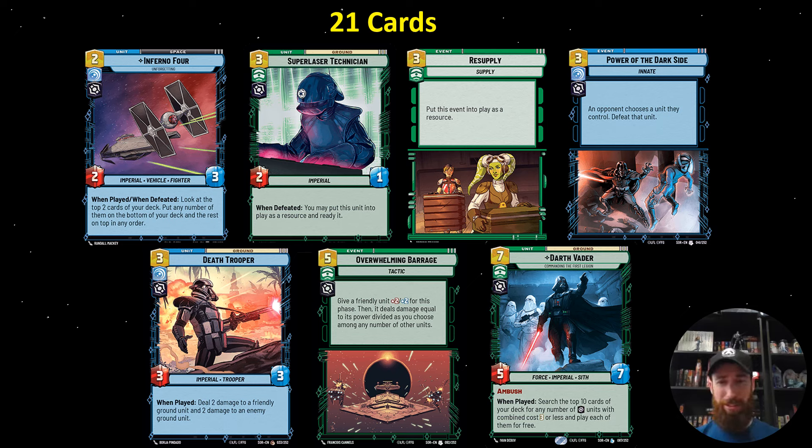And that's really what the deck typically wants to do on the second turn — play Super Laser Technician or Resupply. It might not be advisable against a really aggressive deck, but against anything mid-range or control, that's pretty much what you want to do.